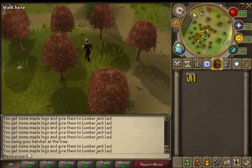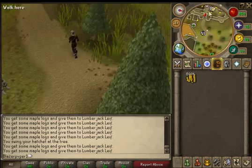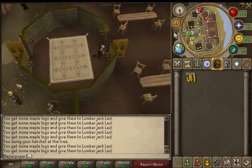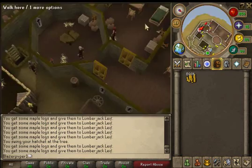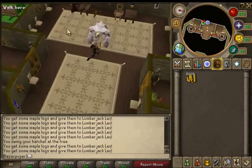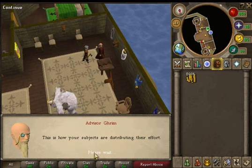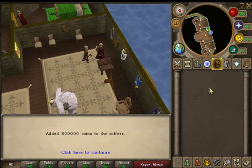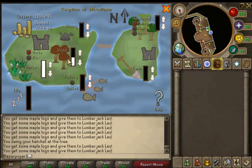Once you have your approval rating to 100, you run up to the castle. So I'm at the managing screen now. I'm going to deposit some money - 800k. I have it set on herbs and wood. You can also do mining or just whatever you want.